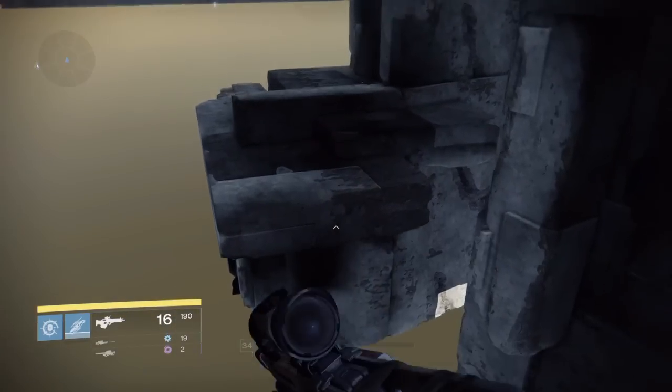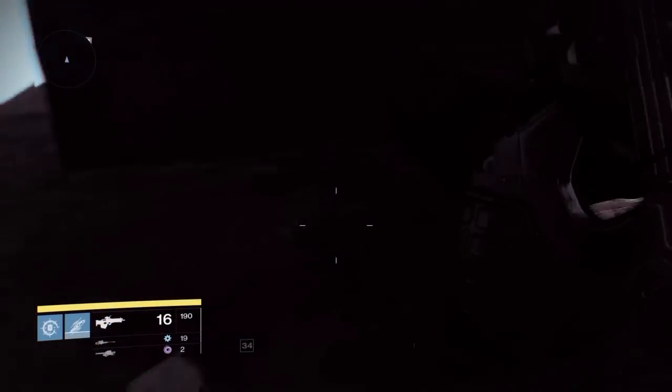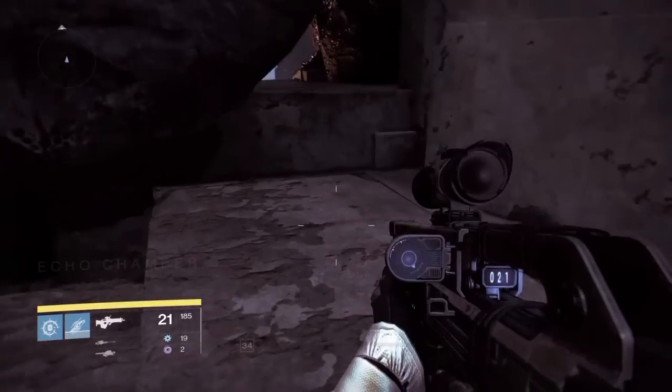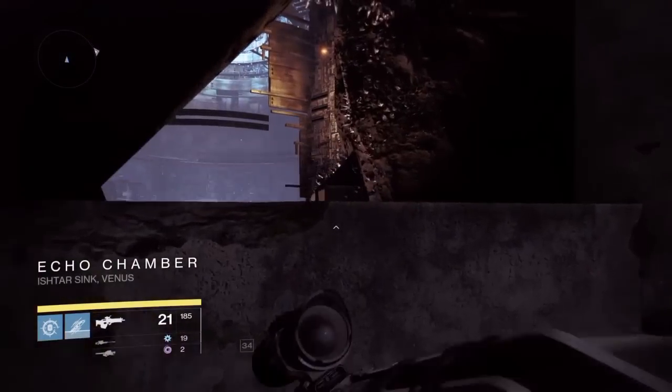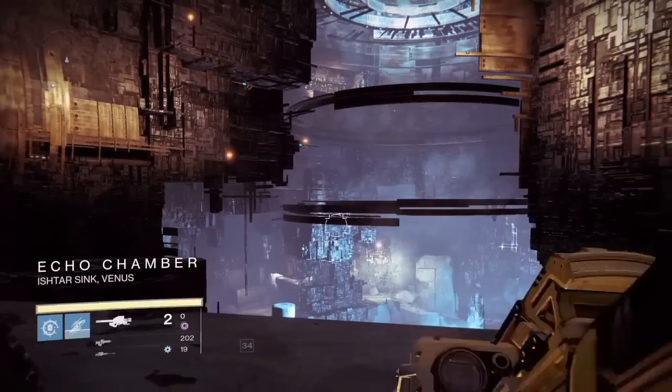From here, jump straight over to there. For this bit you won't need your quad jump but it's still handy to have. You'll hit this loading screen and get to look at the Echo Chamber, but at this point you need to kill yourself — using a rock launch, a grenade, or any means necessary.